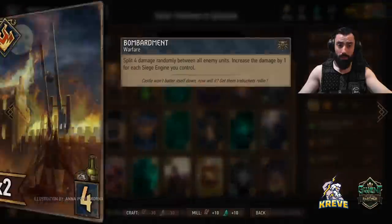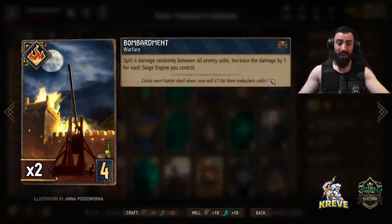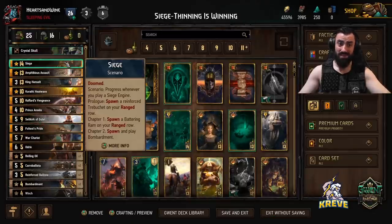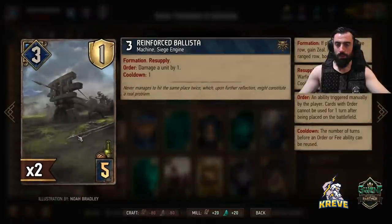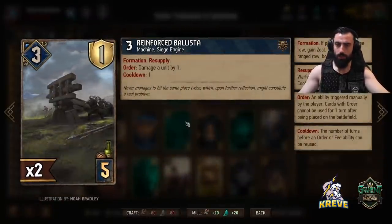Next up we have two Bombardments - split four damage randomly between all enemy units but we're increasing the damage by one for each siege engine we control. Bombardment probably plays biggest when we're playing our siege scenario card because we're spawning a lot of siege engines. You can use it pretty flexibly because generally we have siege engine units in this deck. Try to take these in with siege scenario though. Double Reinforced Ballista - played on the ranged row at best - take these in with you when playing our siege scenario card. Cooldown one, damage a unit by one, and it has Resupply as well.